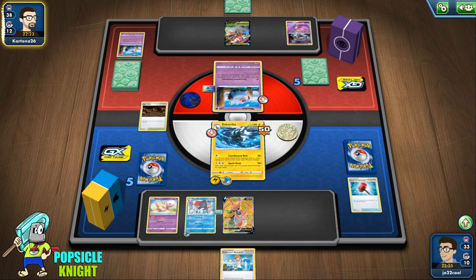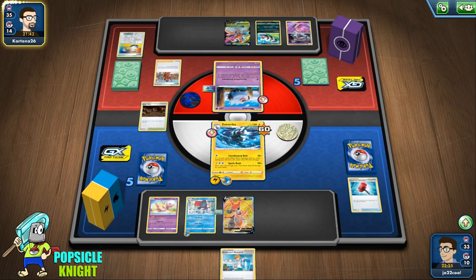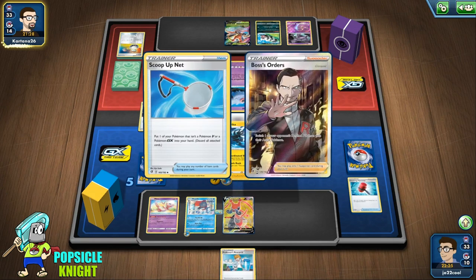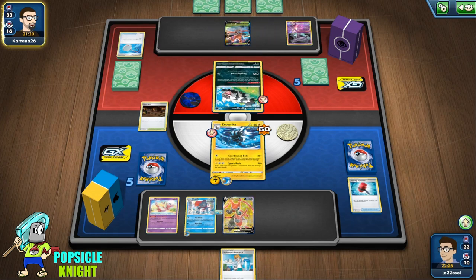We get a Professor's Research off of that prize card, which is awesome. My hat's off to our opponent for using this unique build — they're using Peony to empty out their hand, then get Trainer/Item cards, possibly Energy Retrieval to energize their Wubat. They also have a Dragapult V in their deck — it's like a surprise attack: use Wubat to soften up the opponent, then bring in the big guns. I'm going to use Marnie against Wubat because now they have to figure out how to empty their hands. We use Spark Rush and get enough to knock out their Zigzagoon for a prize card.